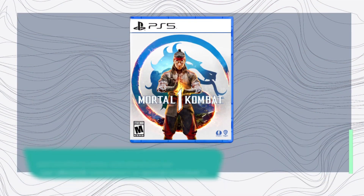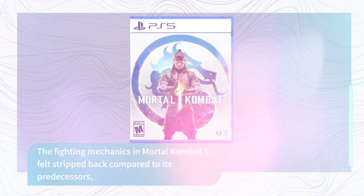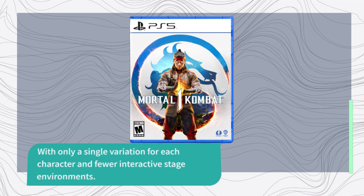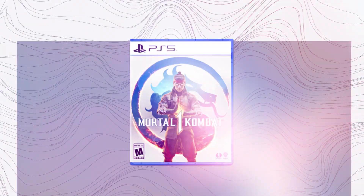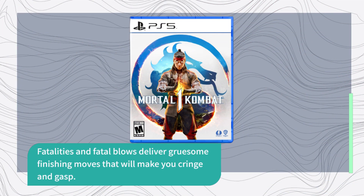The fighting mechanics in Mortal Kombat 1 felt stripped back compared to its predecessors, with only a single variation for each character and fewer interactive stage environments. However, the game compensates with its signature over-the-top gore — fatalities and fatal blows deliver gruesome finishing moves that will make you cringe and gasp.